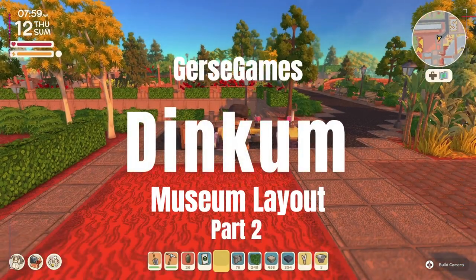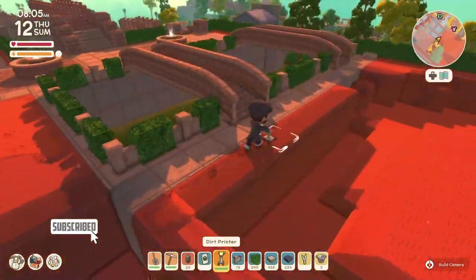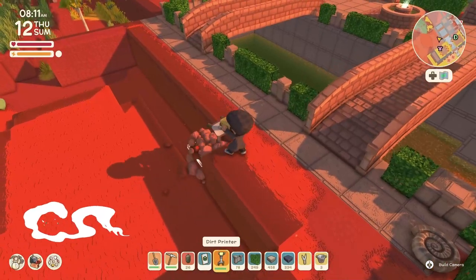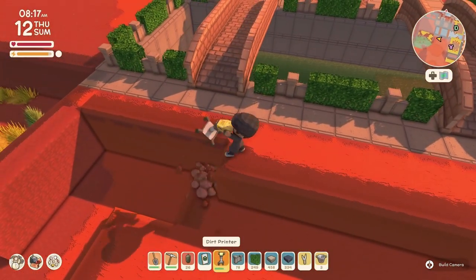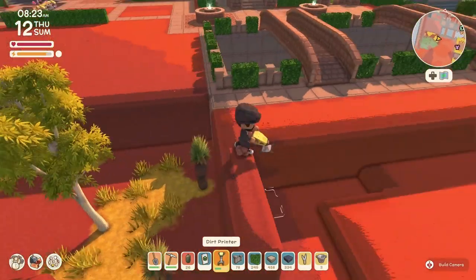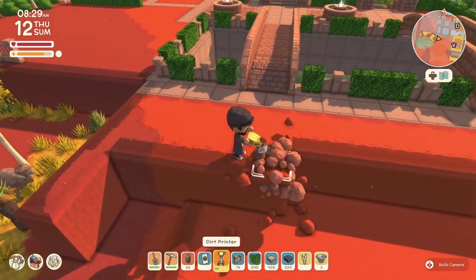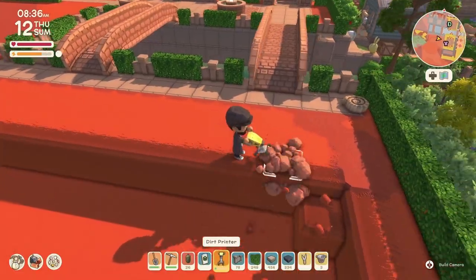Hello everyone, welcome back to the channel, this is Jersey. Today we are playing Dinkum and we are working on part two of the museum build. Where we left off last time we created the main layout, so now we are continuing. The first thing we are using is the dirt printer — first thing in the morning we want to use as much of the battery as we can, so we're going to start filling up the areas.